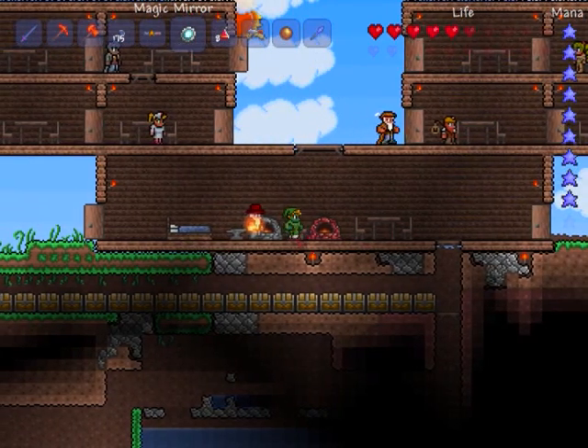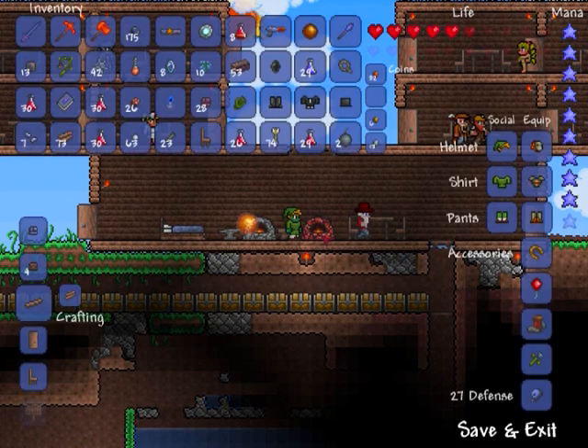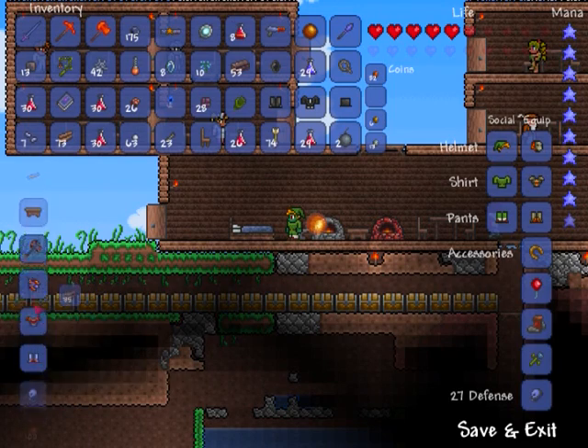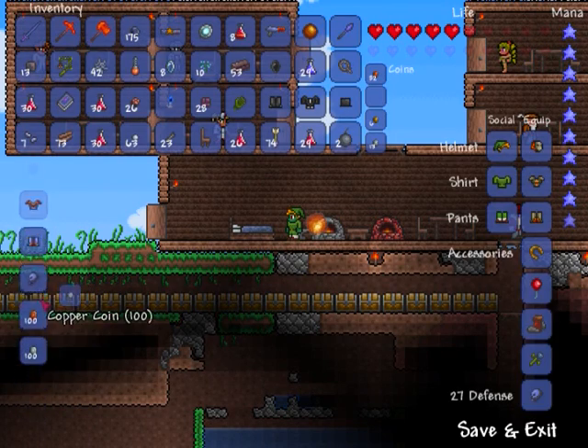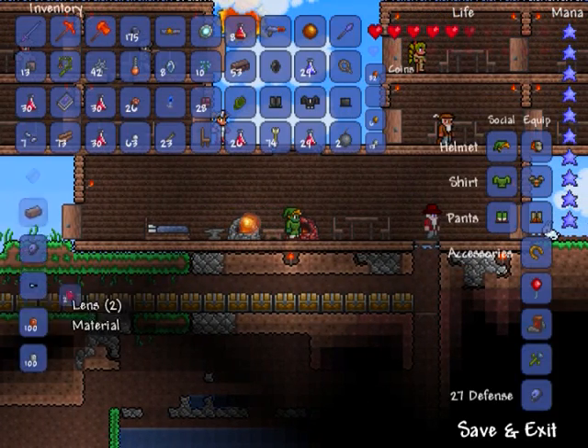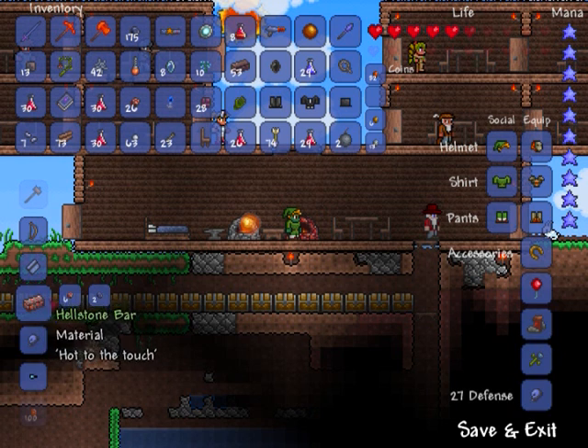Okay, you're home. Now you need to go to your hellforge. Right here I'm showing you that you need the hellforge to do it because you don't see any molten anything in a regular forge. At your hellforge, get a bunch of hellstone bars — I believe you need 35.